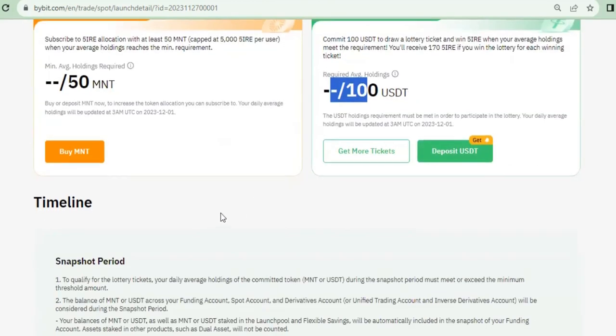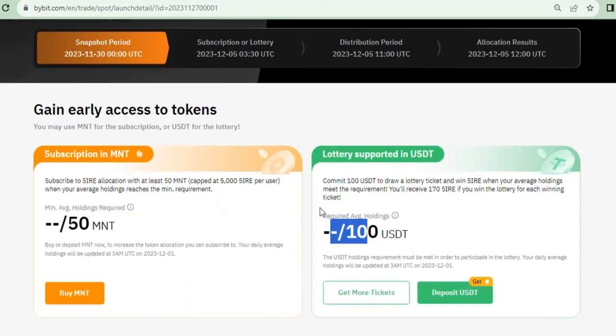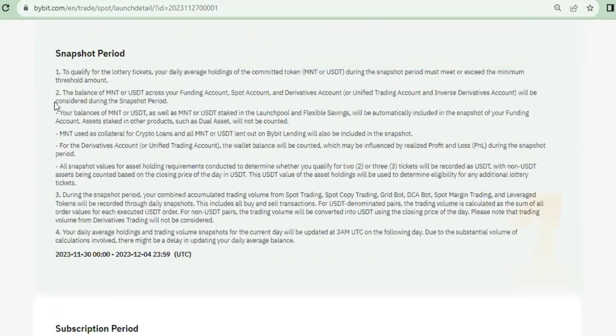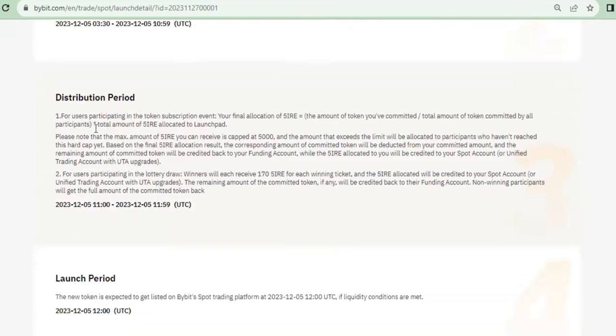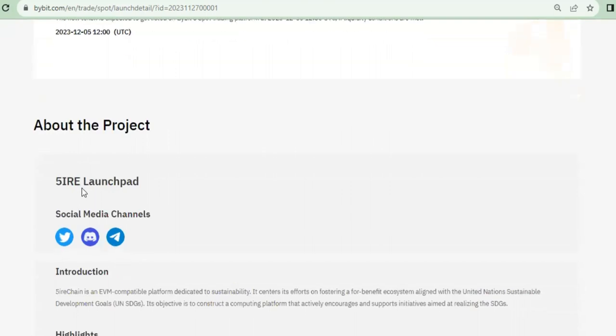If you don't meet the minimum and the snapshot finishes, you will not be able to subscribe. The subscription, distribution, allocation, and listing for trading will all be done the same day. Whatever number of tokens you get, you'll be able to sell for cash. You can read all of this as Bybit is stating it on the page.